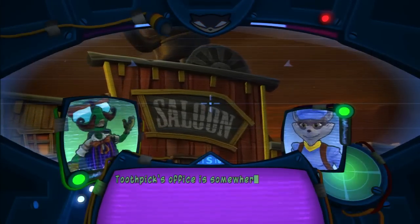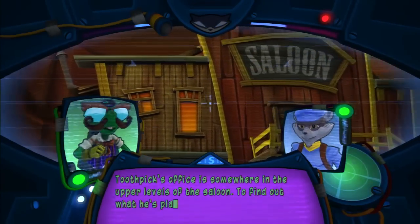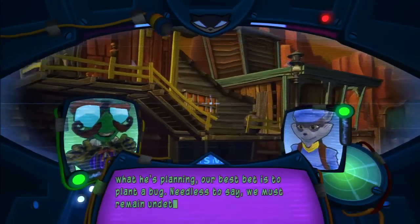Toothpick's office is somewhere in the upper levels of the saloon. To find out what he's planning, our best bet is to plant a bug. Needless to say, we must remain undetected.